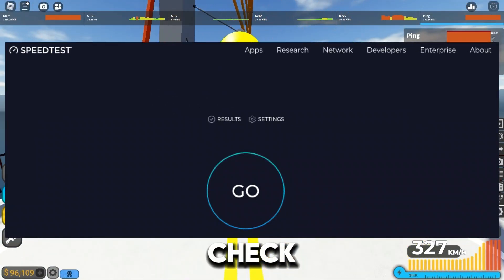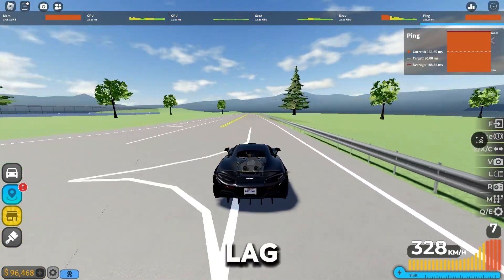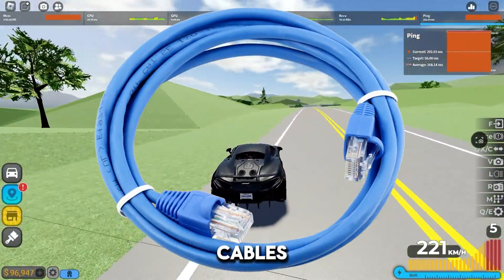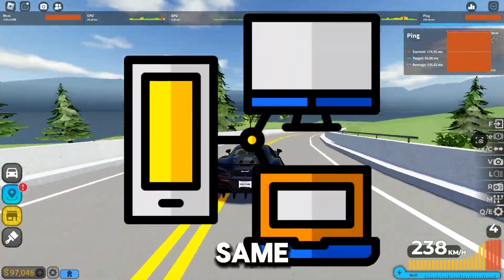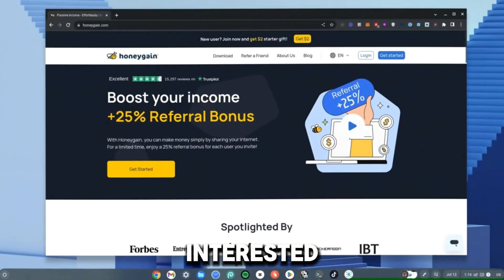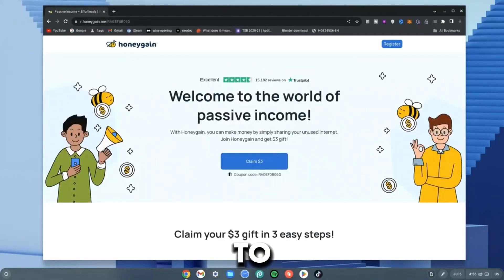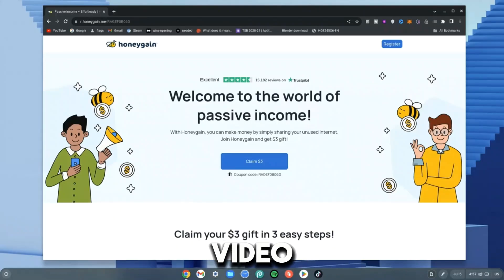I recommend going to speedtest.net to check your internet speed, because if you have a slow internet connection, you'll still experience lag even after doing everything in this video. Check your internet service provider — sometimes switching providers will solve the problem. Get an ethernet cable, since ethernet is much faster and more stable. Also, make sure no other devices on your network are drawing too much internet and preventing you from getting optimized ping. If you're interested in making extra income using your Chromebook, check out Honeygain — it lets you share your internet for money, and signing up with my link gives you a $3 gift to start.